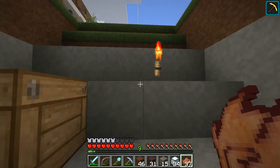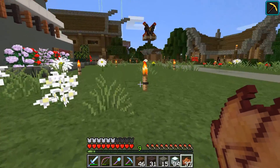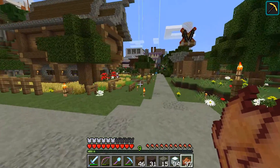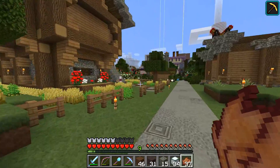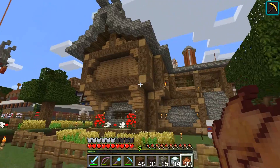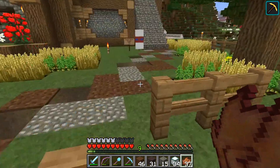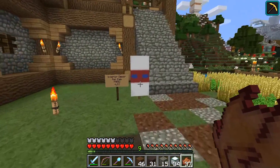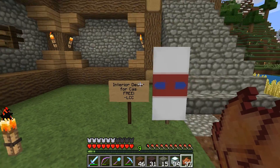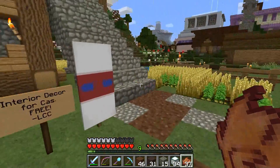Headed this way, let's go — I'm excited to see what he did with our interior. Should be cool, because right before — I don't know if I've even shown it on camera in forever — the only thing up there was a bed. So let's see. It's Luke's flag! Interior decor for Cass — free! Oh, Luke's the best.